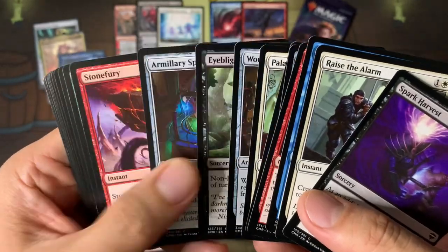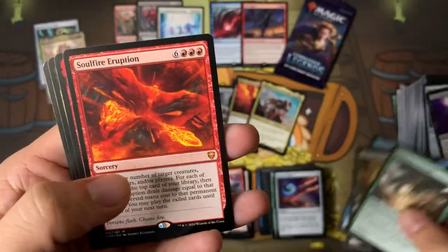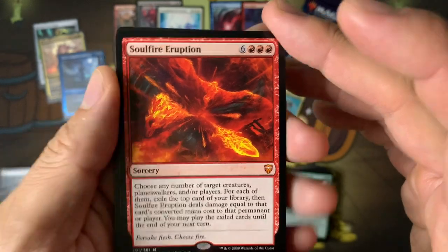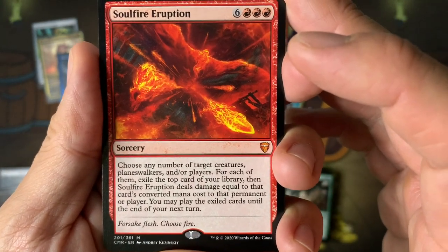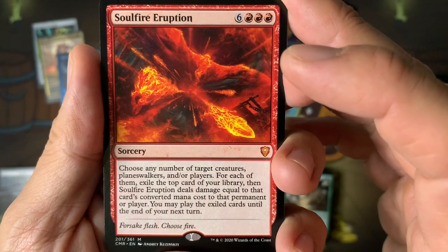Supreme Will is a great card, I like that. Soul Fire Eruption — another mythic in the last packs! Choose any number of target creatures, planeswalkers, and/or players.